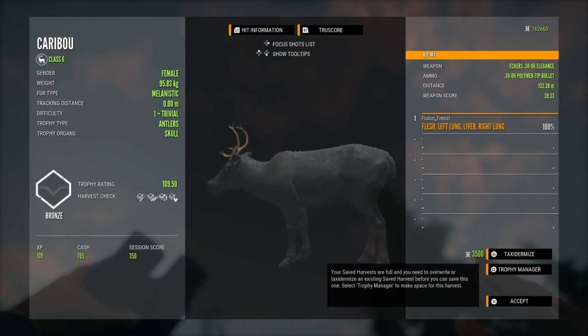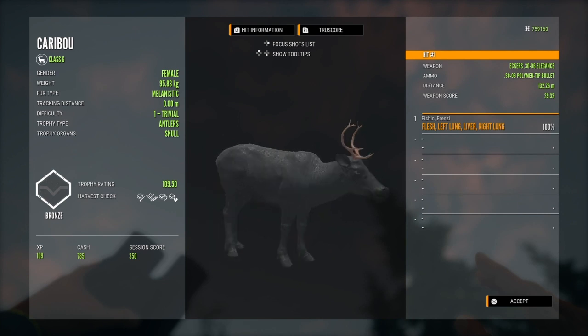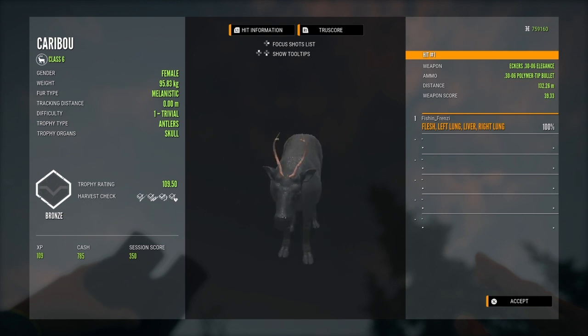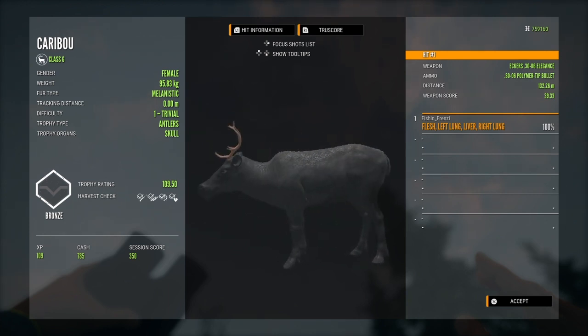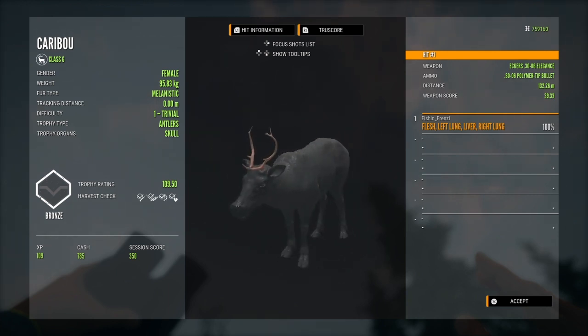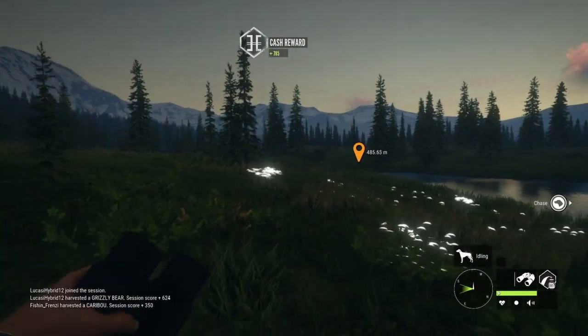For whatever reason I think the melanistic caribou are a whole lot darker than the melanistic reindeer. Because I remember seeing a picture of the one that Flinner got and it was more like just kind of dark on the front half and lighter on the back half — it basically looked just like a darker common. But this is like solid black. That is so neat. Gotta love multiplayer.